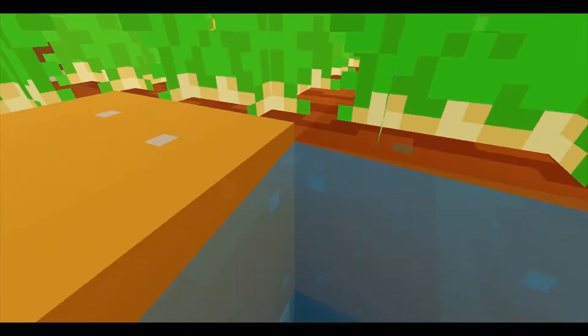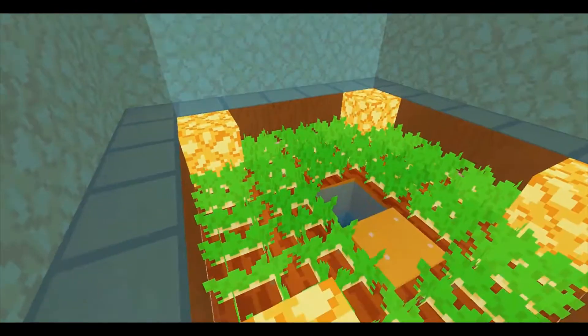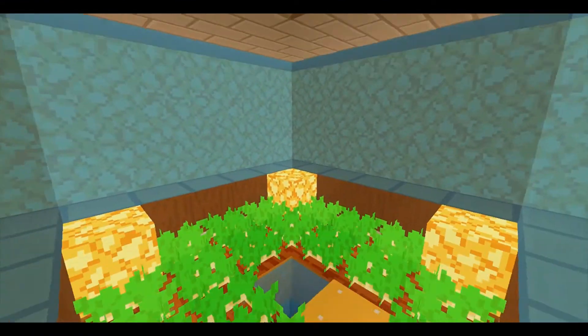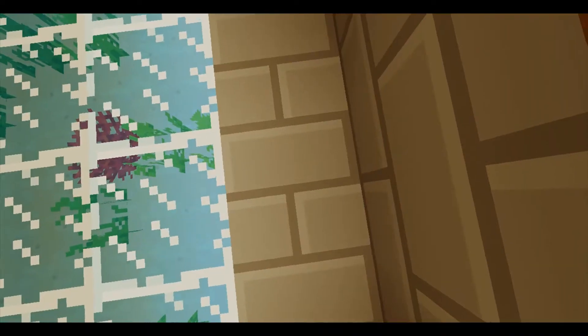And then you come into this farm room. It's got lights and glass, and it can grow anything you want. The glass makes a greenhouse effect so the plants can grow even faster. And if you press this button, it teleports you back to the living area.